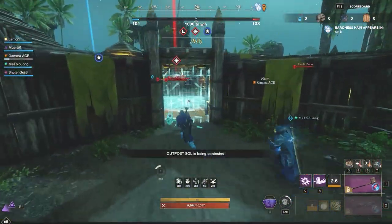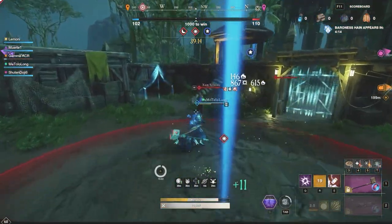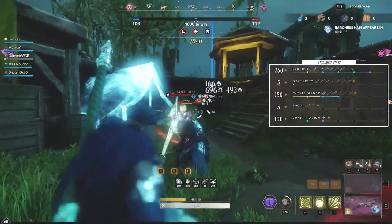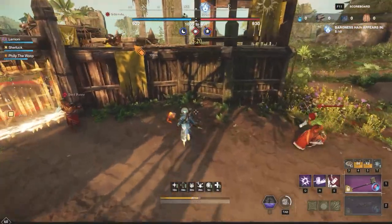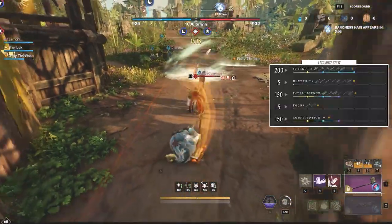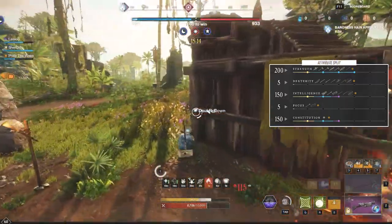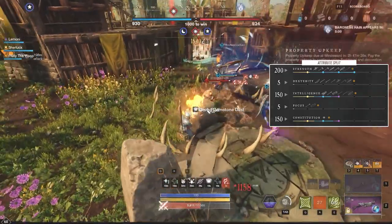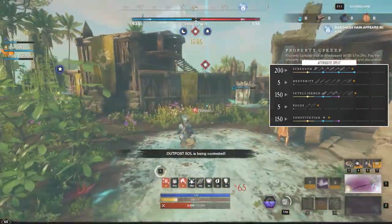Now, why are both of these builds in the same video? It's because the attribute distribution and gearing are pretty much identical. The most optimal for damage output is around 250 Strength, 150 INT for the elemental damage, and 100 CON. If you'd like to be more tanky, you can play 150 CON and drop down to 200 Strength — you'll have less damage burst, but with Mortal Empowerment and everything else you'll still have plenty. With 200 Strength, we still get the passive that allows our CC to maximize damage, which is super important in a build like this.